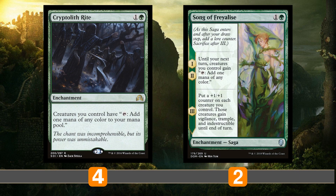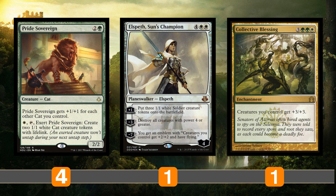For mana generation, Cryptolith Rite is going to be really insane. We have the backup Song of Freyalise just to give us the Cryptolith Rite effect for a couple turns. Turning all of our tokens into basically Birds of Paradise is going to be nuts because this deck has a lot of mana sinks, and having all our creatures become mana dorks is going to help us go extremely wide and extremely huge. Pride Sovereign can pay one white and tap and exert itself to make two 1/1 white cats — pretty decent for generation, especially with Cryptolith Rite.